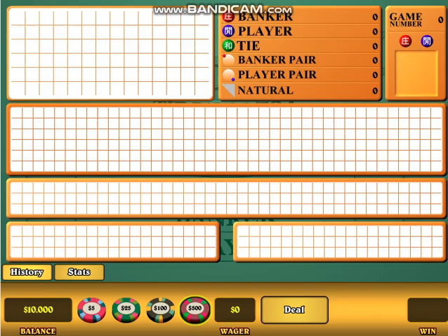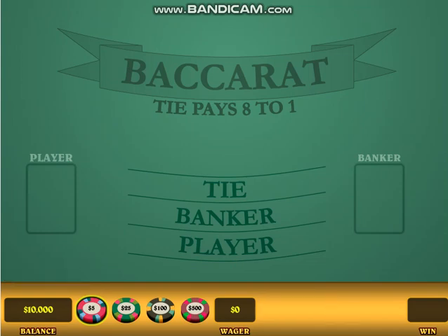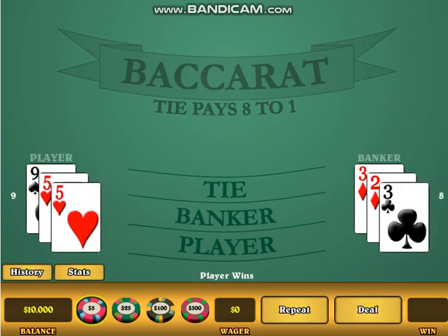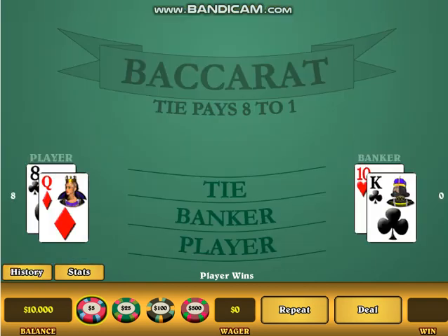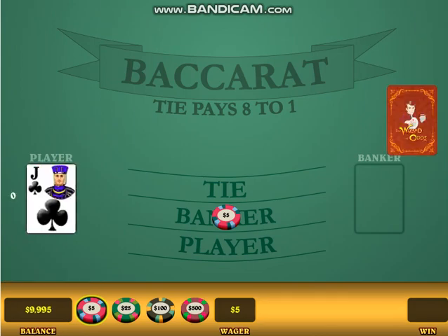Let me show you the chart. So here's the chart. Let's play like three games so we get a history on that chart. We got three games on the chart — the banker and two players. So the underdog is the banker, so we're going to bet on banker. Let's use five dollars as the minimum bet. Bet on banker and let it deal.